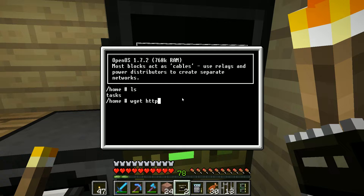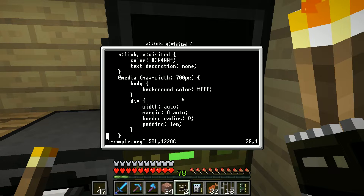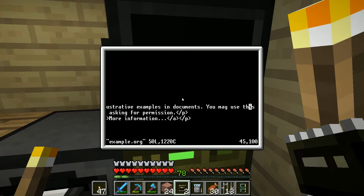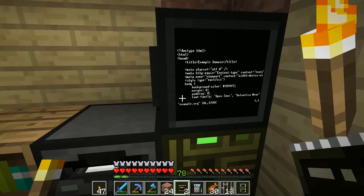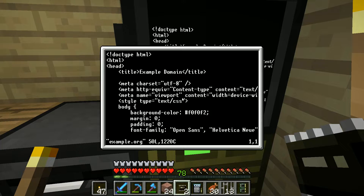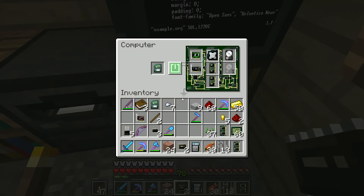Let's wget example.org - it downloads and saves. Let's look at example.org - we got the HTML. Not exactly as fancy as a browser, but it says this domain is established for use in illustrative examples and documents. A little known fact: example.org is actually part of the spec - it needs to be there on the web. If you're ever using an example this is the domain you should be using.